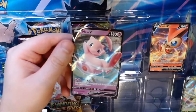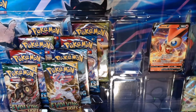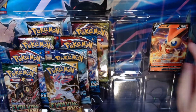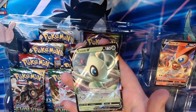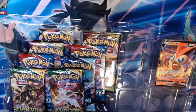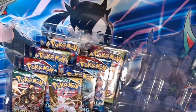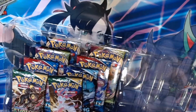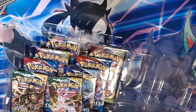We start off with the Mew V, which is from the Battle Styles or Darkness Ablaze set — very nice. Then we have the Celebi V from the Sword and Shield base set. I actually still need this one, so that'll go straight into the collection. And we have the Victini V, which again I believe I need for the collection. It's from the Sword and Shield base set. It's a very nice V card, so it's a good way to start off — you get three free cards, which is nice for someone just starting to collect.